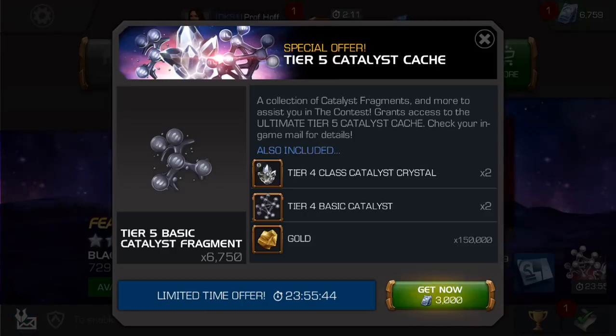The problem is, when you do the math and see how little Tier 5 Basic you get from Alliance War Season crystals — I'm in Gold 1 and I get three of those per month — so this is over two months, or one-sixth of a year worth of Tier 5 Basic Catalyst Fragments. You can also sell Tier 4 Basic Catalysts to get 200 Tier 5 Basic per sold Tier 4 Basic, so you'd get an additional 400 Tier 5 Basic if you convert those two Tier 4 Basics included here.